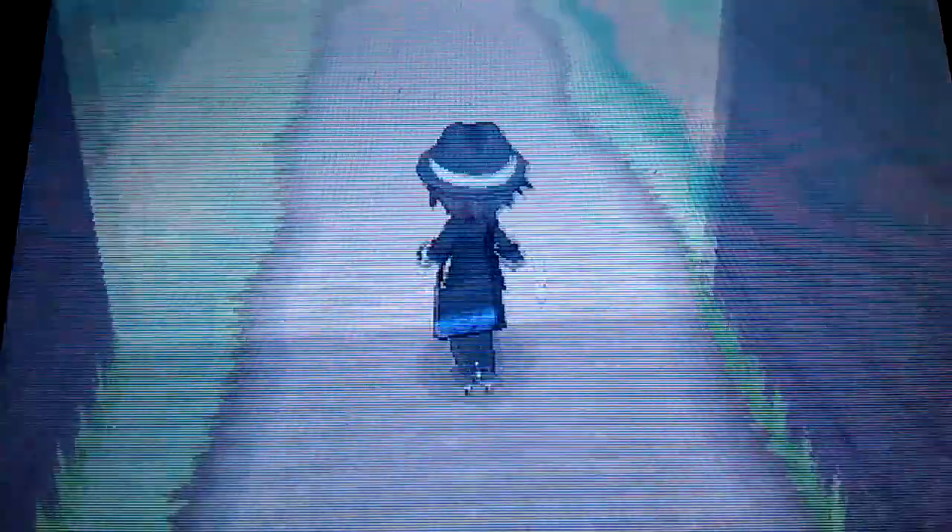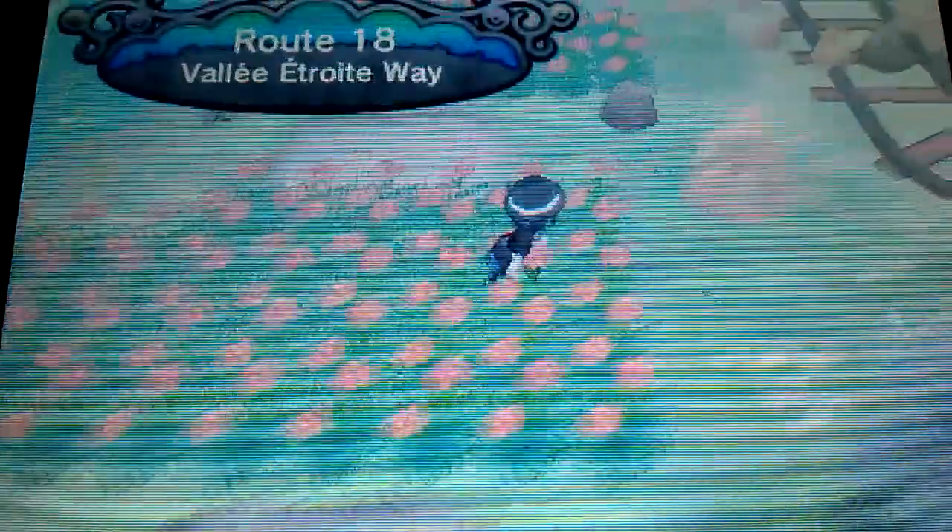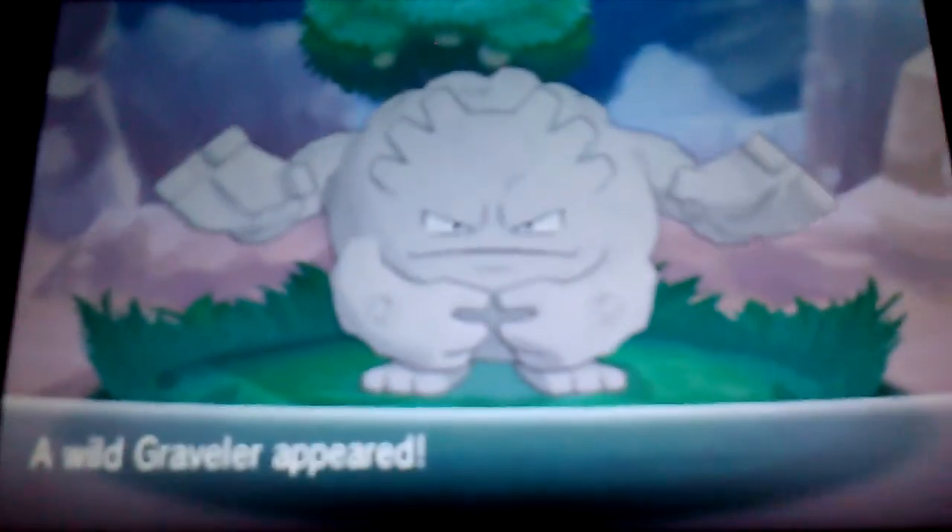To get a Pupitar, Pupitar is exclusive to Pokemon Y. So in Pokemon Y, here in Korraway Town, in Route 18, you can randomly run into a Pupitar.